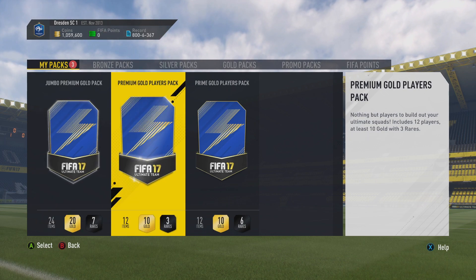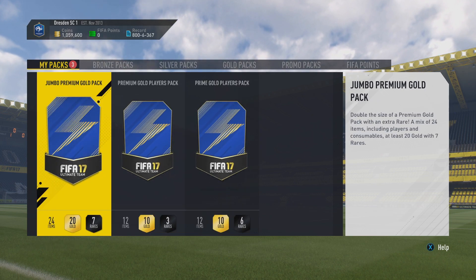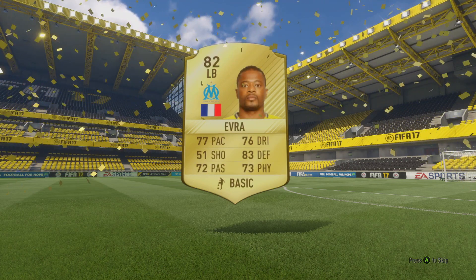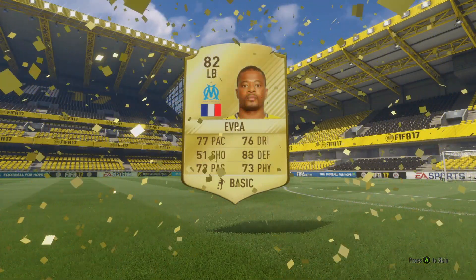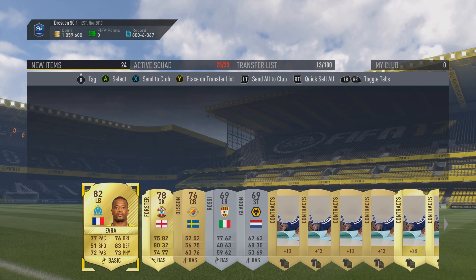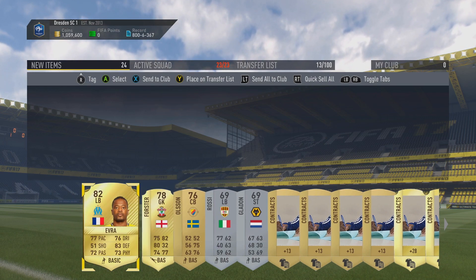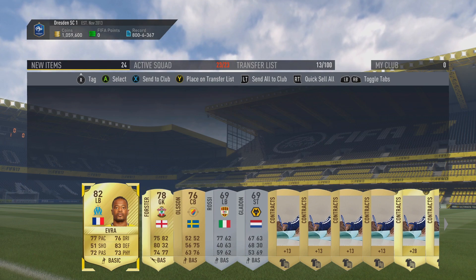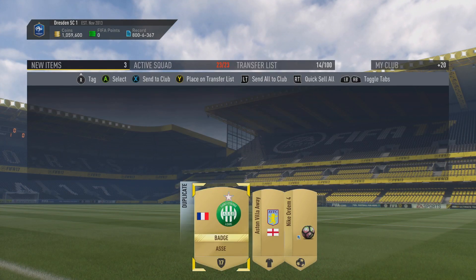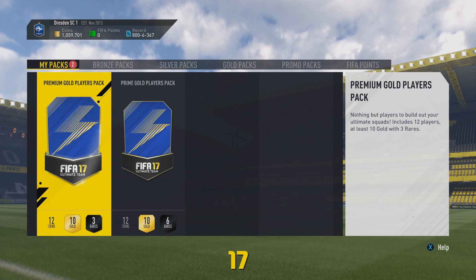We've got three packs left: Jumbo Premium Gold Pack, Premium Gold Players, and then a Prime Gold Players Pack. I haven't had anything good in a Prime Gold Players Pack for I don't know how long. Going for the Jumbo Premium Gold Pack first — no walkout, small flares again. Left back from Marseille: it is the king of Monday mornings, Patrice Everett. On a Monday morning he just puts out a super motivating video on social media — highly recommend you watch him on Twitter. Other players here, nothing really to write home about, and we get Ross McCormack as a duplicate — I'll probably sell him since people are still doing the SBC.